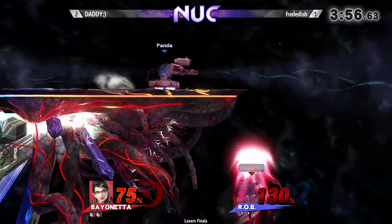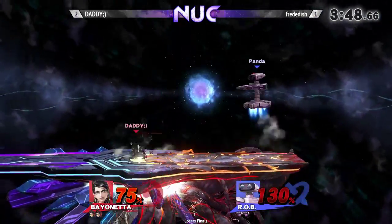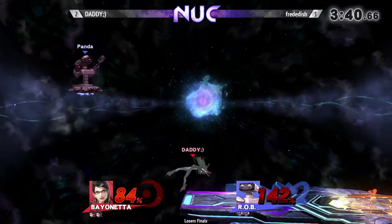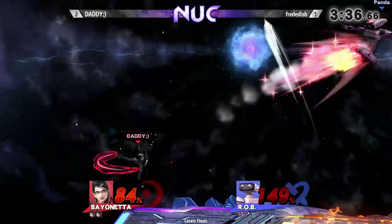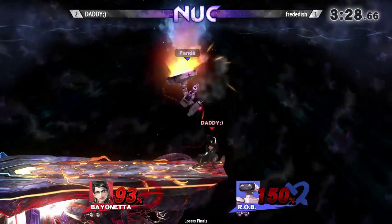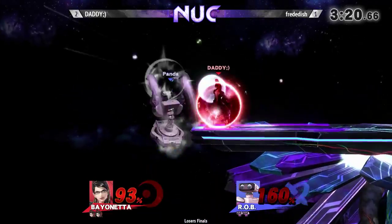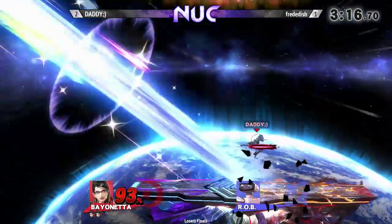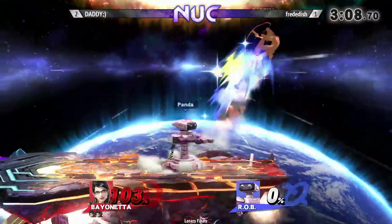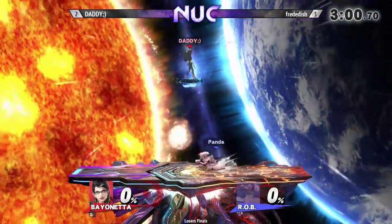Now Chris is mostly just waiting for that opportunity to close out the stock. But Fredder potentially only needs a grab as well — cause that is a lot of range. The main thing Chris is looking for right now is the back air. Forward throw — got it a bit too close to the stage for it to really do much. And there's that back air — that'll kill. Evening it up real quick.